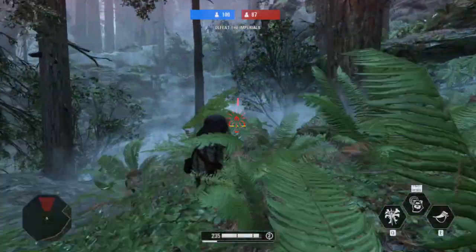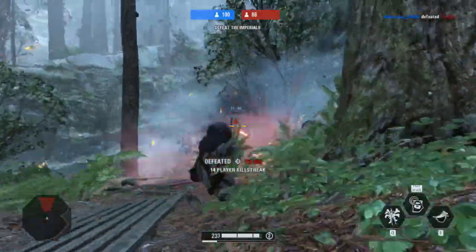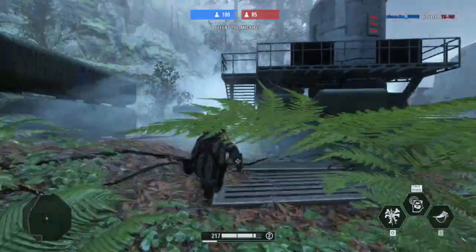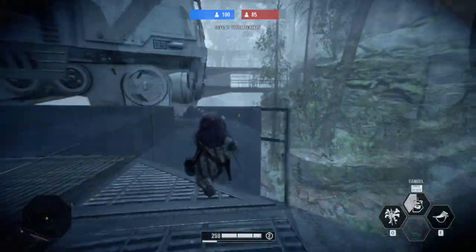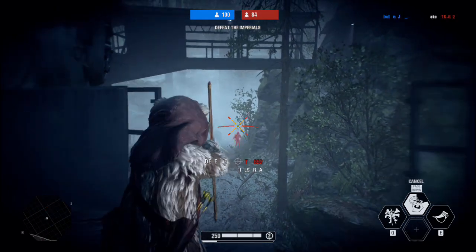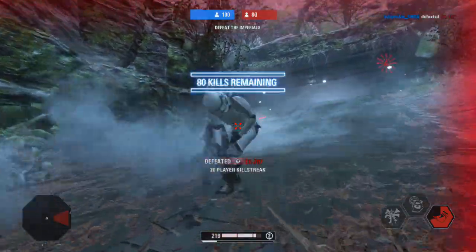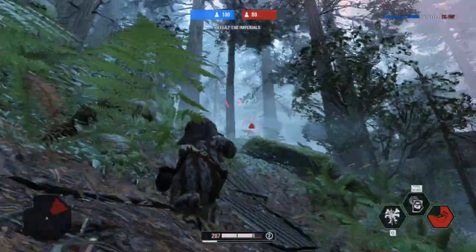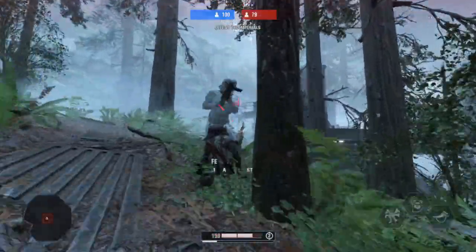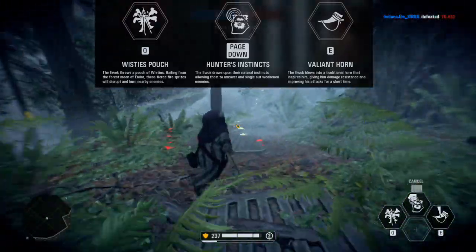Finally, the Ewok Hunter may only have a bow and arrow with limited range, but as long as an enemy is in view, the aim is automatic. You just hold the fire button down and he'll let loose those arrows. These will only hit the body, so if you want to do more damage, you'll have to aim and shoot manually. If you get close, the Ewok Spear is fun but doesn't do a lot of damage. However, in a space with deep foliage, it can be really hard to hit something so small stabbing you in the gut. Hunter's Instincts will reveal enemies and even show you fresh tracks.